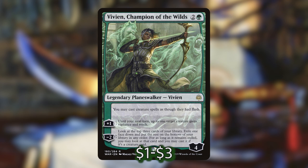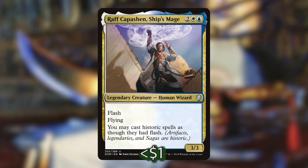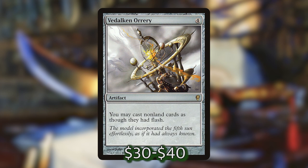I've included Vivien, Champion of the Wilds — a planeswalker that comes in with four loyalty counters for 2 and a green — and she says you may cast creature spells as though they had flash. Raff Capashen is one of my absolute favorite cards: he costs 2, a white and a blue, he's a 3-3 human wizard with flash himself, flying, and he says you may cast historic spells as though they had flash. And then we've got Vedalken Orrery, which costs 4 — an artifact that says you may cast non-land cards as though they had flash. Giving all of our stuff flash is super powerful thanks to Asika's ability, and there is a reason that Vedalken Orrery is so expensive.